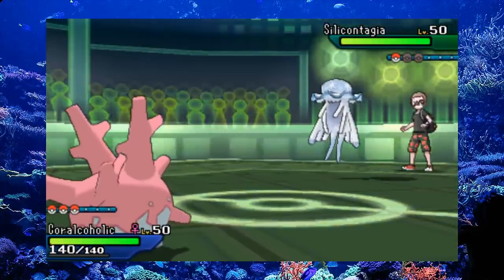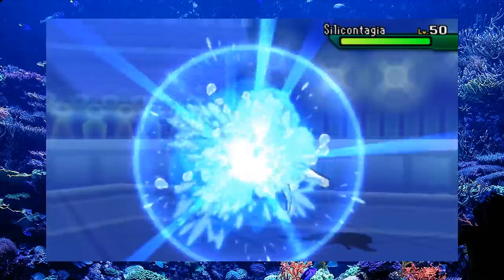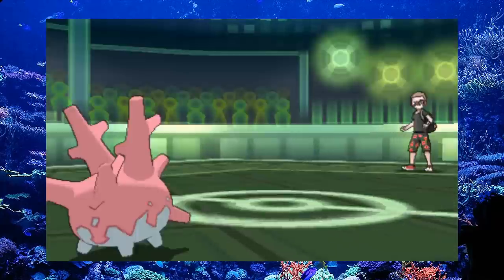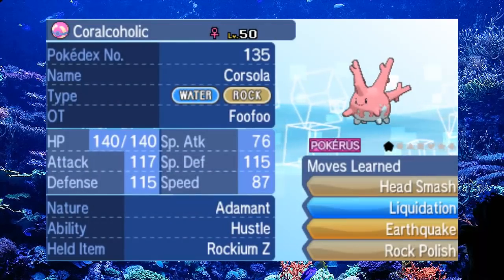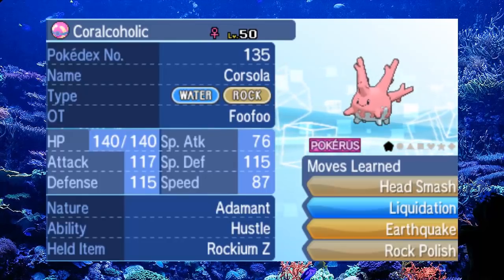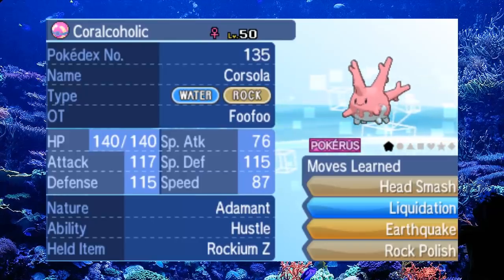Why not try going all out with this gimmick on a Rock Polish set? With an Adamant Nature, Corsola can outrun base 105 speed Pokemon at plus 2, meaning you can hit as hard as possible without needing a Jolly Nature. The issue is anything faster than base 105 speed, or any Choice Scarf users, will still outspeed this Corsola. But it's a really fun one to catch people off guard with. If you want to sweep someone with a Corsola, it's actually possible.